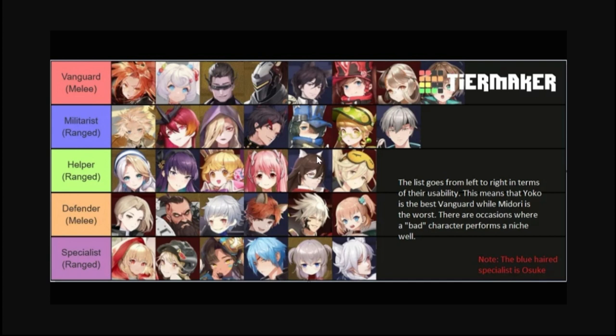Next is Zau You, who gives health and attack speed buffs. This is the guy with what look like ears or horns and glasses — he's actually good with healing and attack speed buff. Next is Mako, the pink-haired girl. She has health restore, damage buff, and crit chance buff. She has a lot of buffs and is a good all-around Helper.